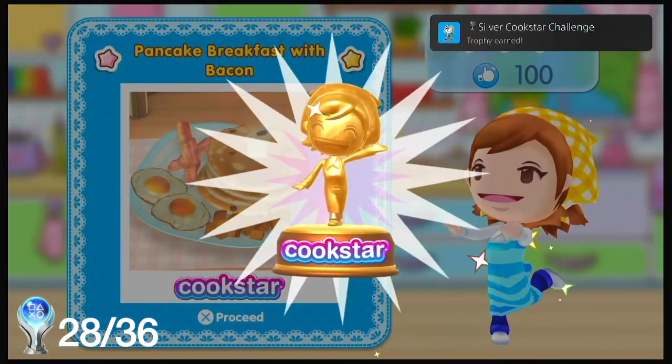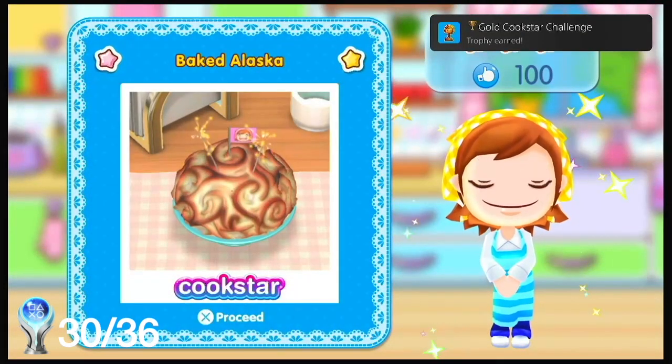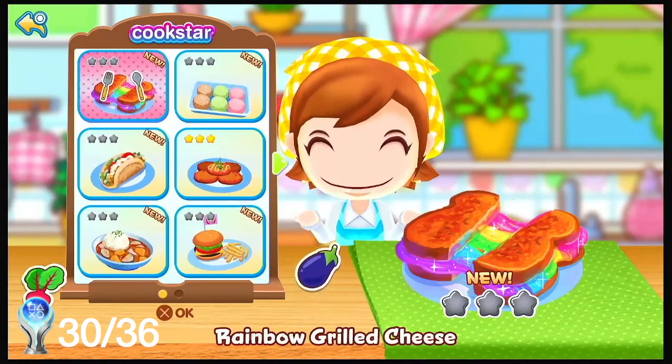If you get two stars for all recipes you'll get the silver Cook Star Challenge. If you get three stars for all recipes you get the gold Cook Star Challenge. And once you've made one vegan dish you get Vegetarian Chef.